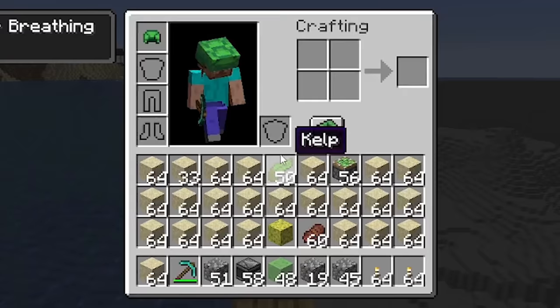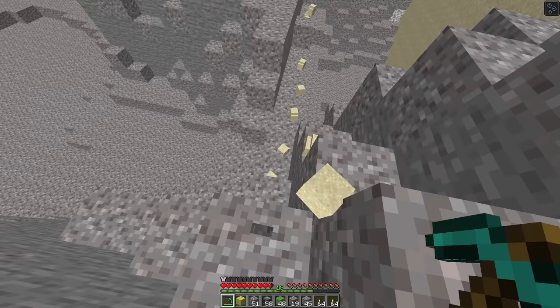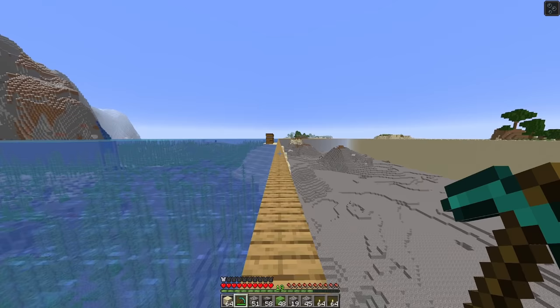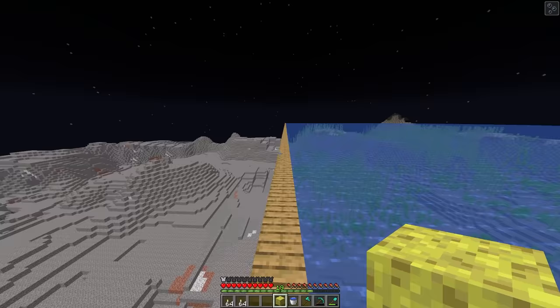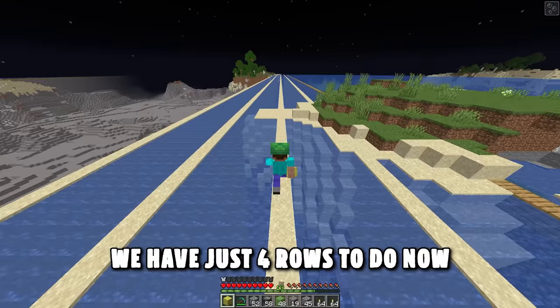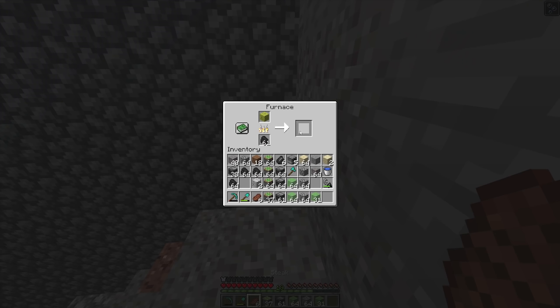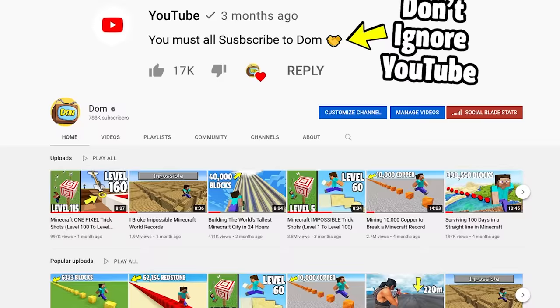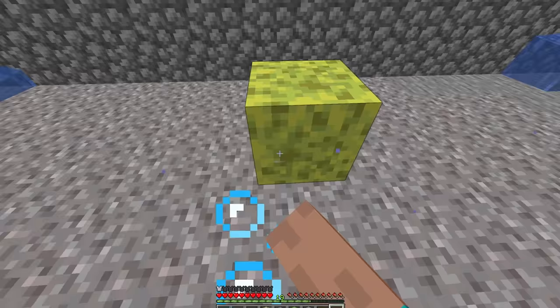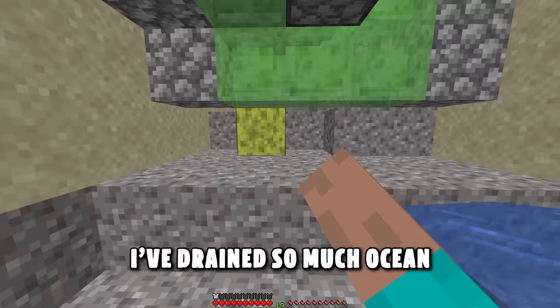I managed to fill up one inventory's worth and empty it off — and then we go again. After 12 whole journeys of getting kicked, making my way over to the chest to unload all the sand, the lag had almost completely gone and I fixed this problem. We have just four rows to do now, and then this ocean has been completely drained. I came to the conclusion that I didn't want to risk using my machines — instead I chose to finish this ocean off manually. We've come so far now. I've drained so much ocean. I don't want to risk anything else.